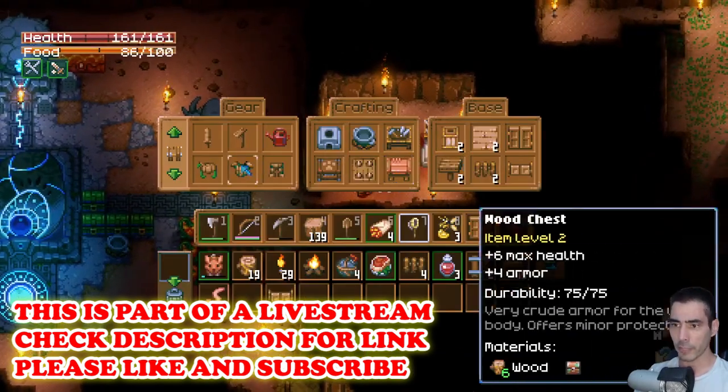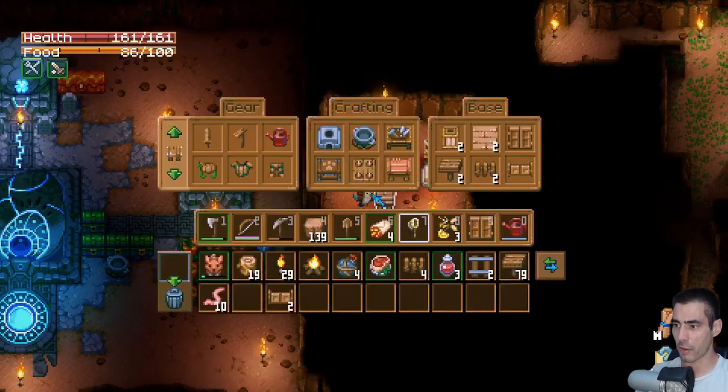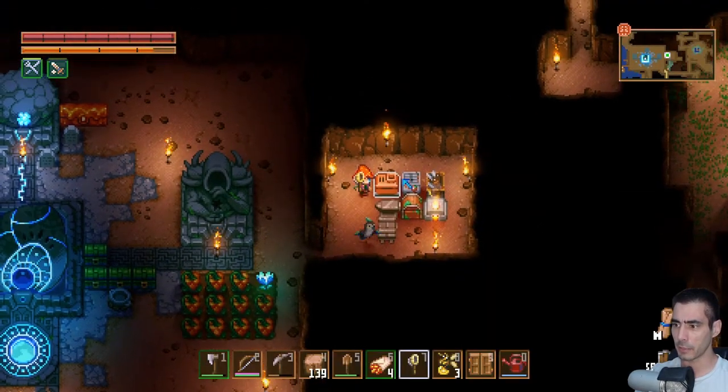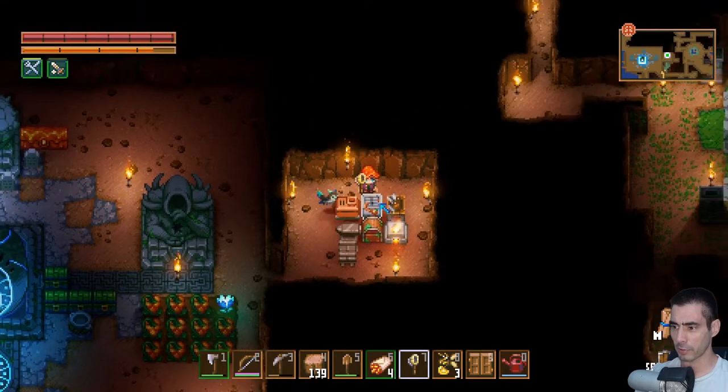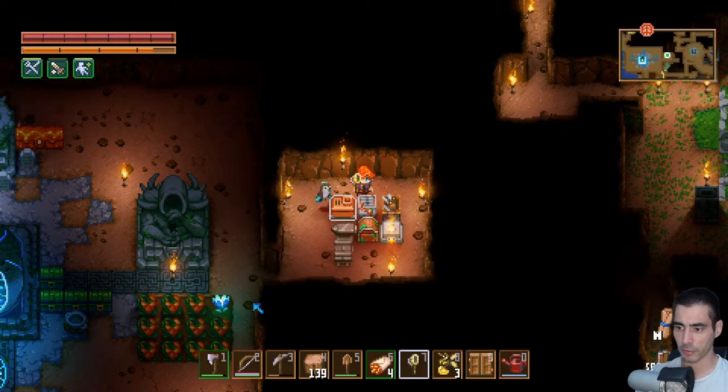Let's see if I can make pressure plates. Where are the pressure plates? Pressure plates is here, right. Pressure plates can be painted - I'm okay with that. Two pressure plates.